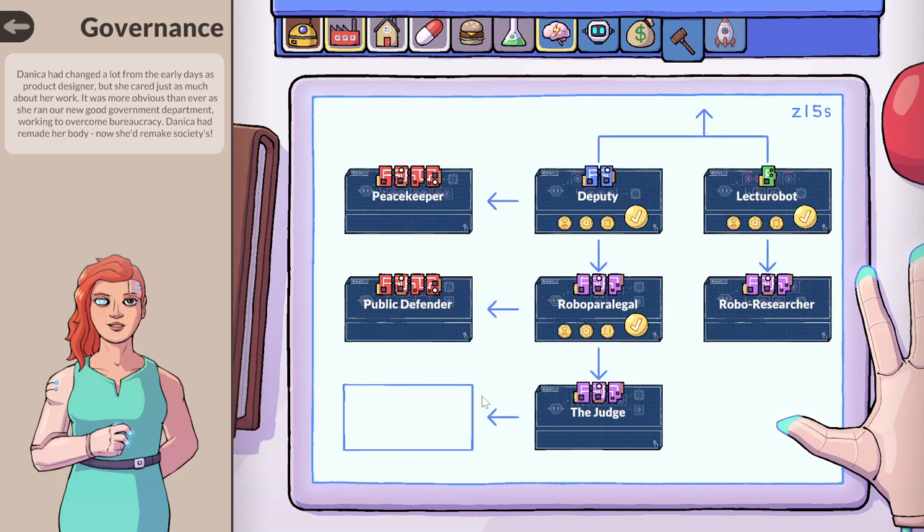Hello everyone, welcome back to Manufactoria. We're still working through governance, although we can leave whenever we want. And then work on some kind of space tech? Aerospace. Yeah.